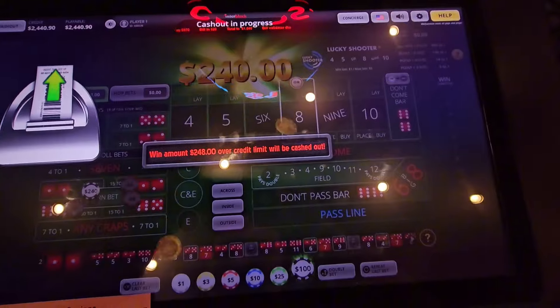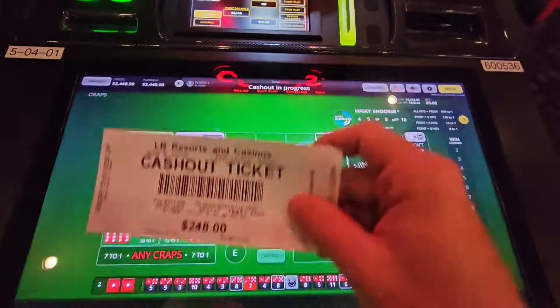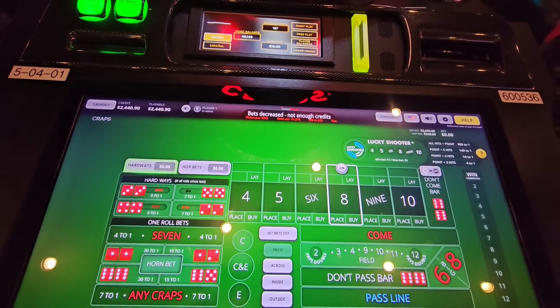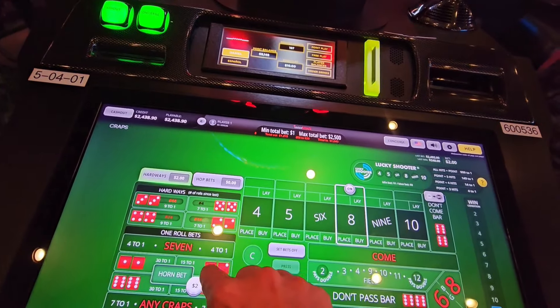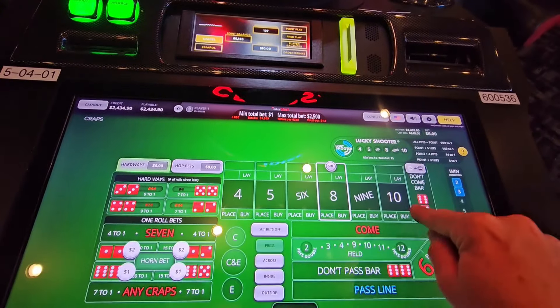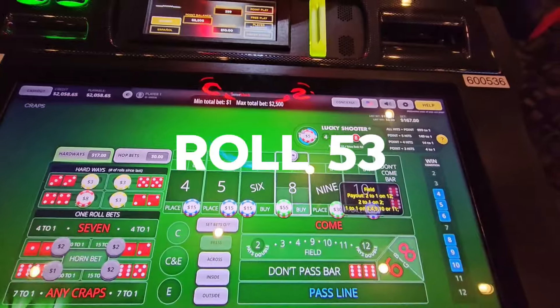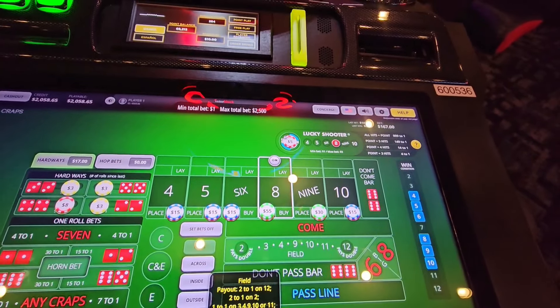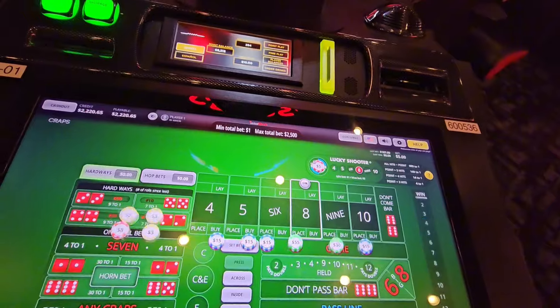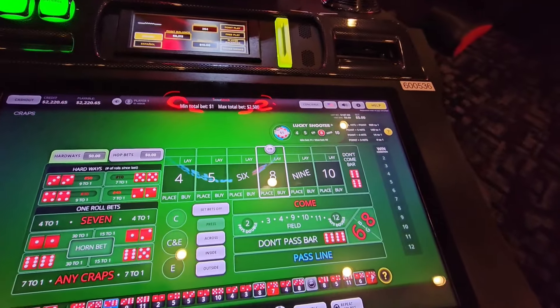So we're going to take the bets back down. Two successfuls — it's not horrible. What are you going to do, right? We don't want to do that much. Let's put two there, one on each of those. Eight, six, two again — the six-two again, which has been the safe one. So we are going to clear the bets. Reload.